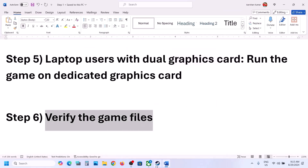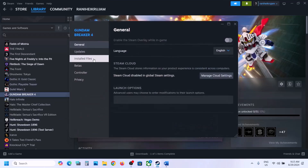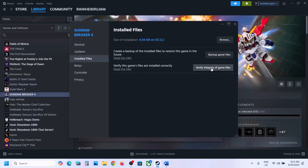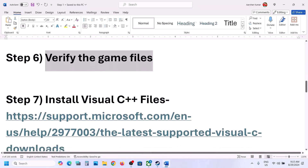The next step is to verify the game files — this is important, do not ignore this. Right-click the game, select Properties, go to the Installed Files tab, and click 'Verify Integrity of Game Files.' Once verification is 100% complete, launch the game and check.